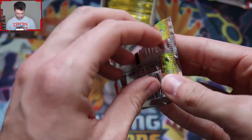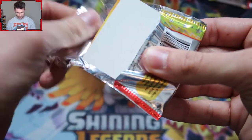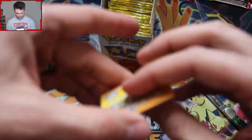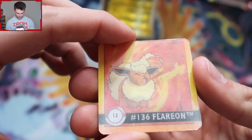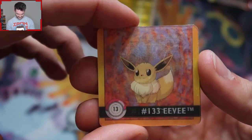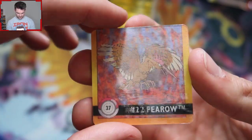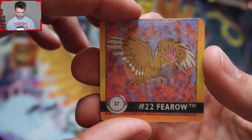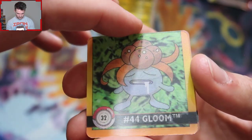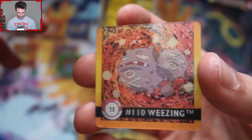Next up, let's go ahead and open this. Backwards is the way to do it — keep it all a surprise. The sticker is Chansey. Flip them around — we got Eevee into Flareon. Look at that art for Flareon too, I love that. We got Spearow into Fearow — I really don't like Spearow's design. If we're going to leave Pokemon out of the Sword and Shield decks, let's make it Spearow. We got Oddish into Gloom, and then Koffing into Weezing. Beautiful.